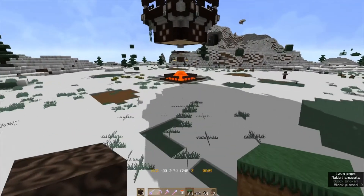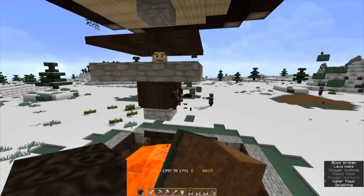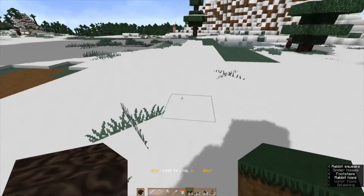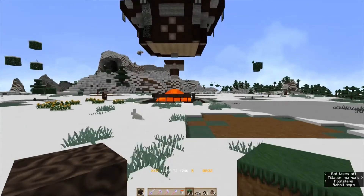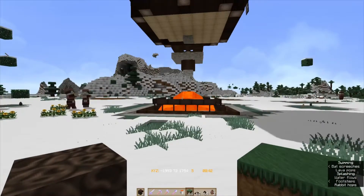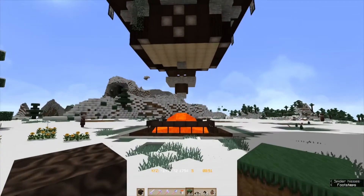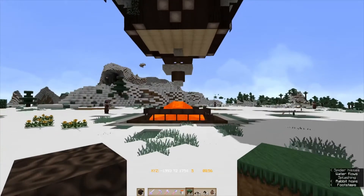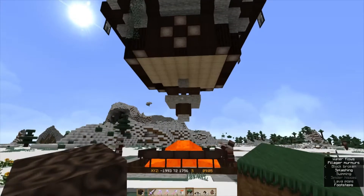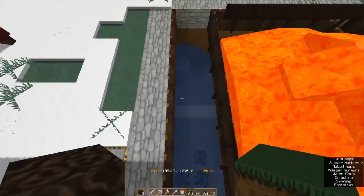Maybe I should try and explain why I have this set up. The pillagers need to be within 16 blocks for them to be able to shoot and have line of sight. But when the pillager comes here and gets inside the 16 block range, they lose sight of the villager, but they remember where it is so they keep going towards it - and yeah, they fall down.